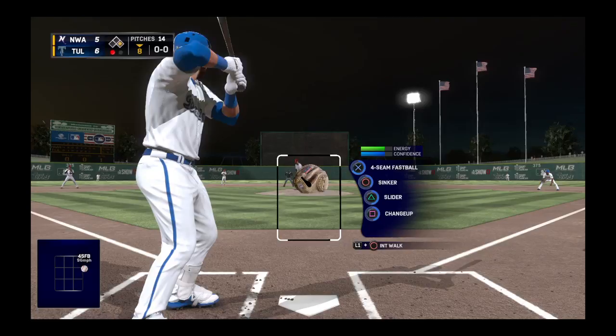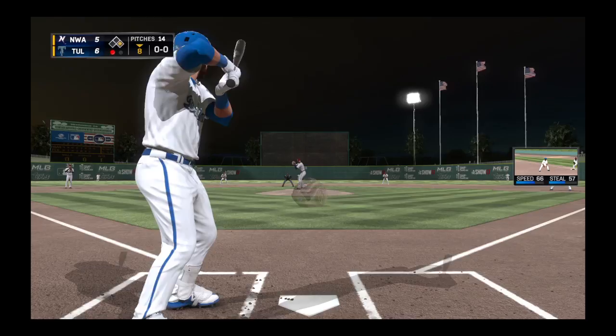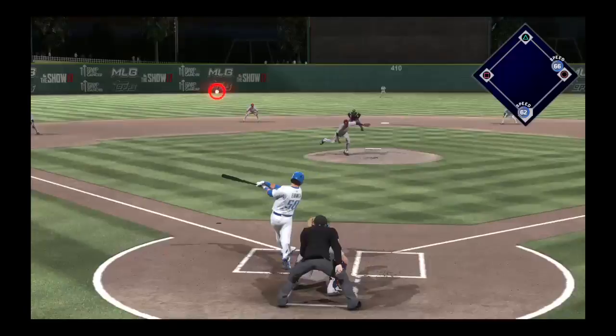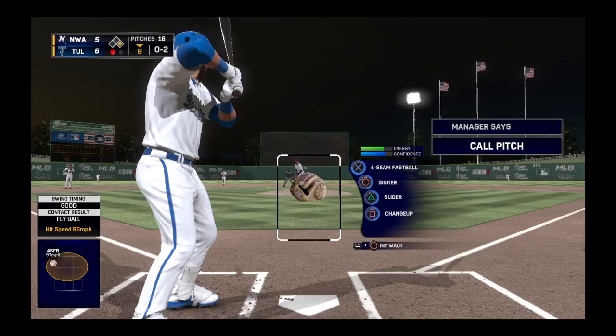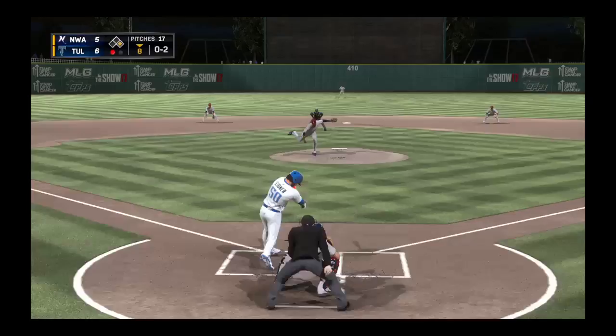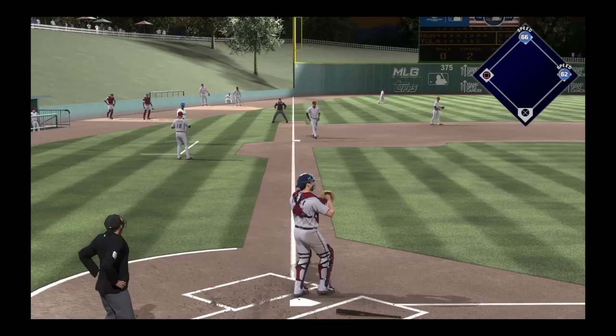Brett Ivner will be the next to dig in at the plate — he reached on a single last time and later wound up scoring. From the stretch — sinker in there, no balls and a strike. From the belt, kicks and deals — swung on and lifted down the left field line, but it'll get back into the crowd. He jumps ahead, 0-2. Line drive to left — in there, a base hit. That pitch was executed perfectly, down and away in the zone. He stayed with it and got the base hit.